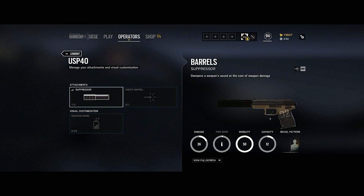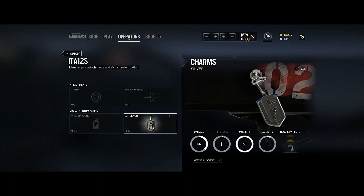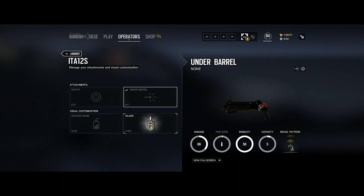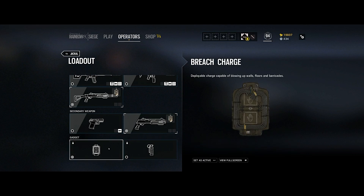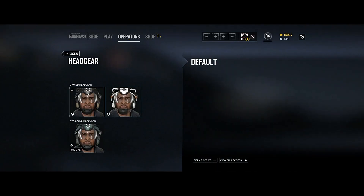For the secondary, there's a pistol — the USP40. I put the suppressor on it. Interestingly, they also have another shotgun as a secondary option — super short barrel, definitely a close-range weapon. I went with the charges for the gadget.